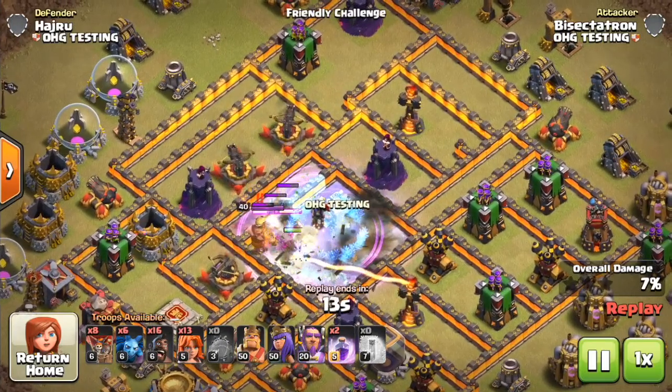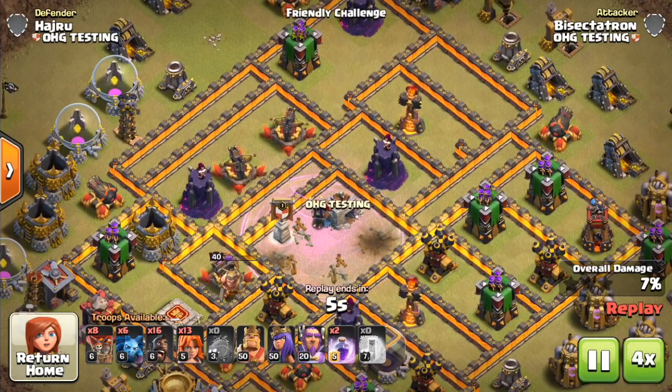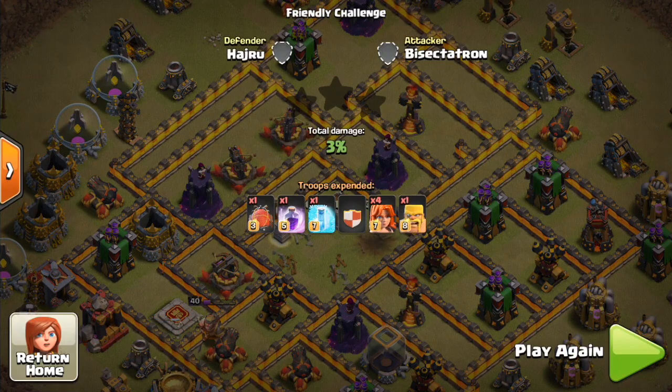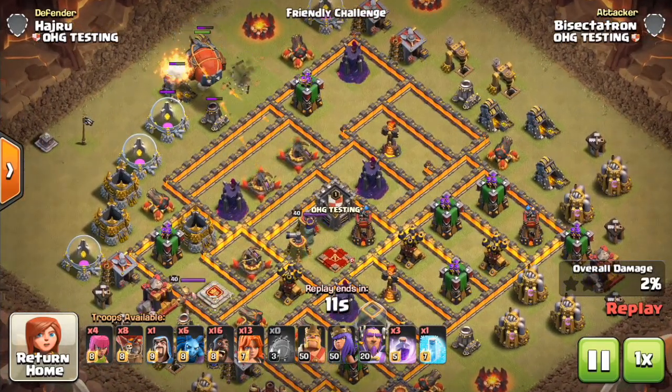The Freeze spell also works nicely if there's a bunch of defenses you want to freeze. And those level 7 Valks, even though you can only bring four of them, can do some serious work inside the core of the base. So far we haven't seen that with CC troops — we'll change it up in just a moment because defensive CC troops can make this a little bit harder to do.